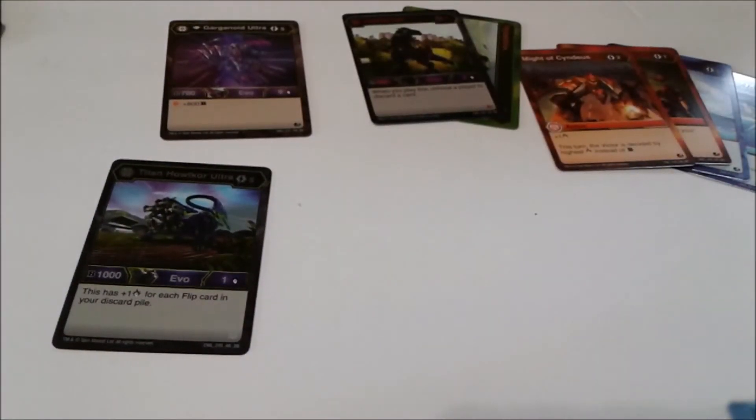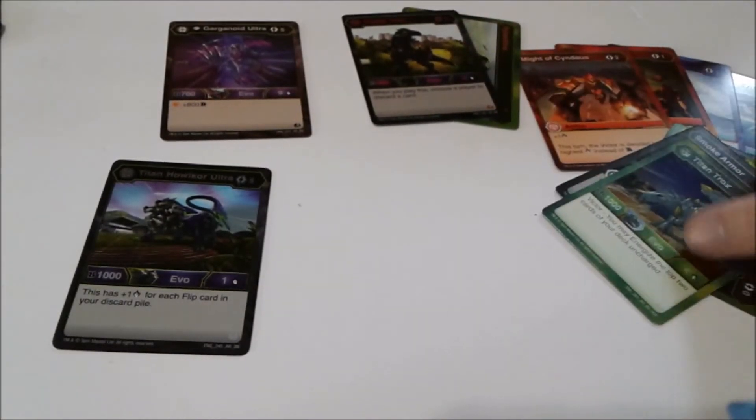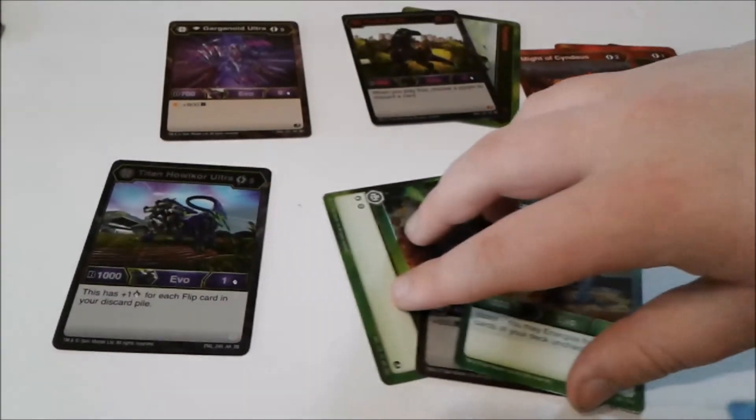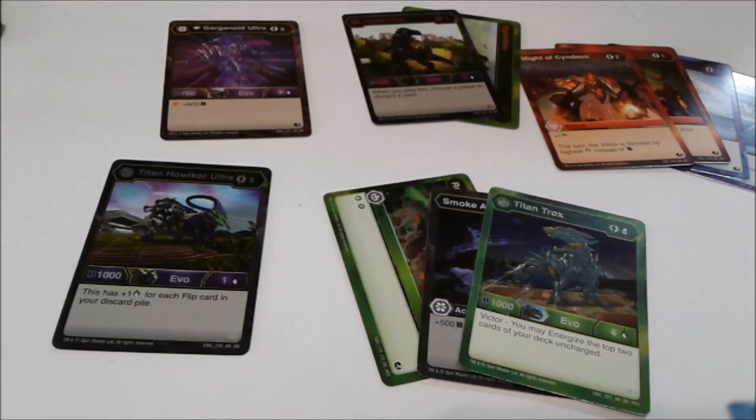There's a new version of Titan Trox in the Resurgence set — I think that's Titan Trox Ultra. But still, the Titan Trox is a great addition to my team and a reason to go and grab a Core Trox. Please like and subscribe, and tell me in the comments section below how I did on my first card pack opening and how I could do better. Until next time — Blaze on!